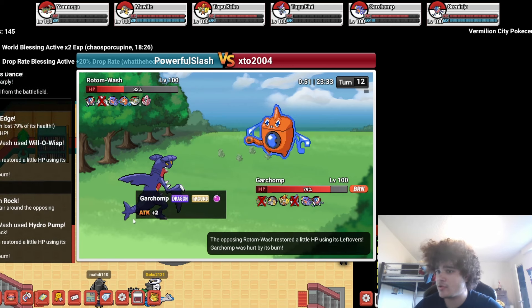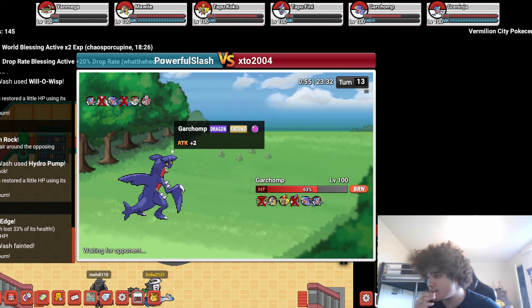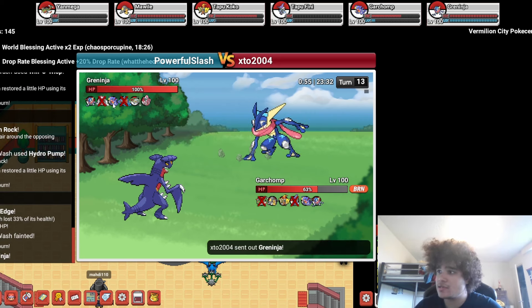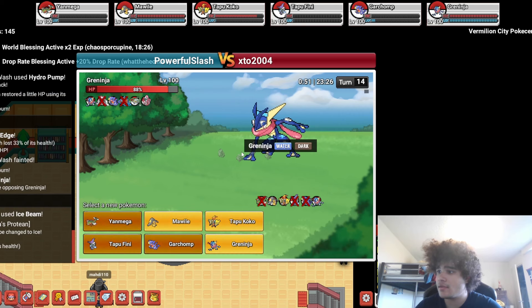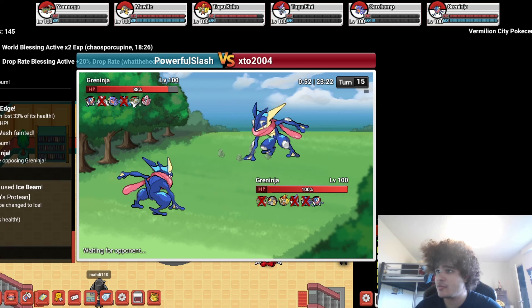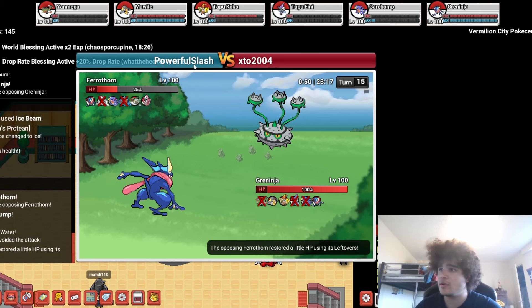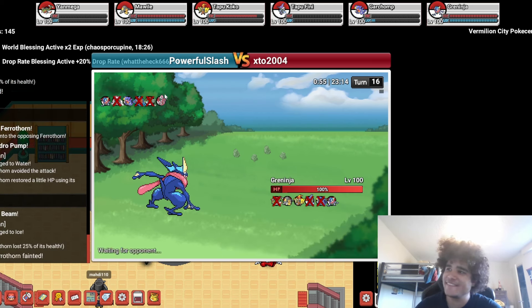He goes for Will-O-Wisp, that's fine. I could Stone Edge again but I'm actually going to go for Rocks here because he goes for Hydro Pump and misses — another really lucky part of the game. Stone Edge here, okay. He probably goes Grand here. Regardless of what he goes, I think I have to sack my Garchomp. I'm hoping he goes into his Garchomp and I win the tie, but I don't think that's going to happen.